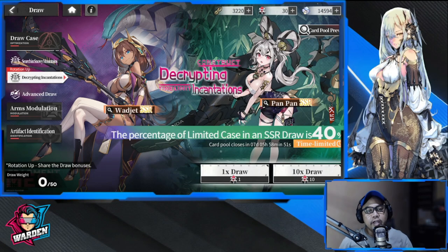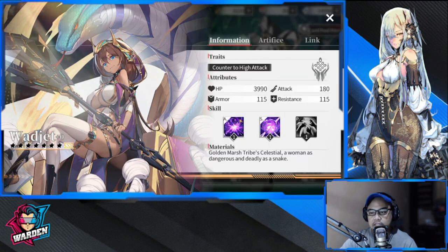Hey everyone, welcome to Echocalypse. We have a new banner: Decrypting Incantations Construct and Timeline. We have Wedget and Pan Pan for this banner, and I'm going to give you my thoughts on whether this banner is worth pulling or just skip it altogether.